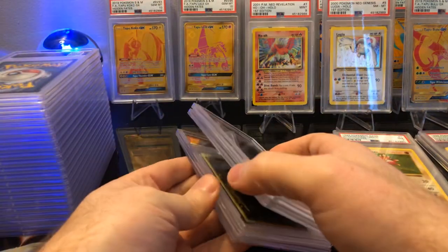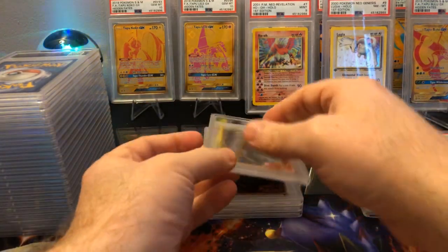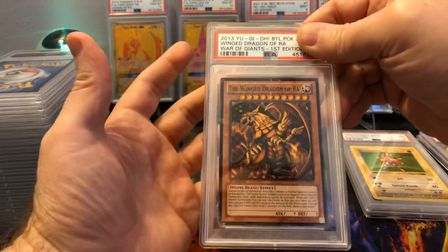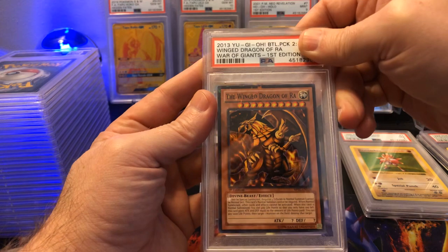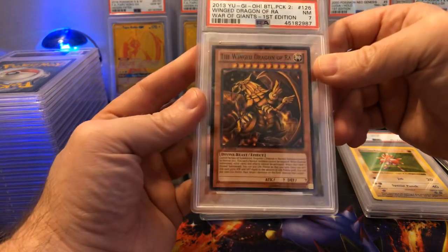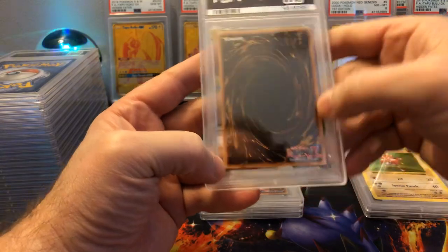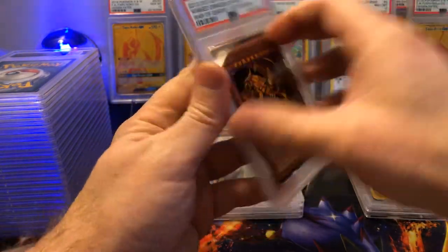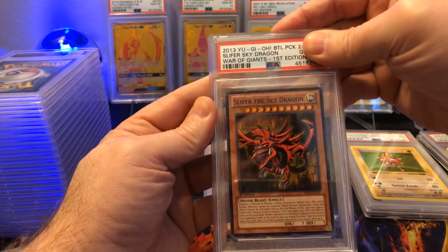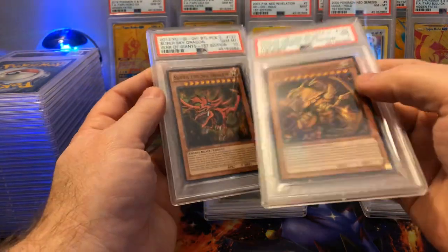Alright, looks like we got some Yu-Gi-Oh cards. We'll just go over them now and mix it up a little bit. This is Winged Dragon of Ra from the Battle Pack — first edition, War of Giants. I'm trying to get each of the Egyptian Gods; I absolutely love them. Hoping for Gem Mint 10 — it's gonna be a 7. Yu-Gi-Oh cards have that off-color around the edges so it's hard to tell condition. Then Slifer the Sky Dragon, also first edition War of Giants — Gem Mint 10! So what's the difference between these two? Must be some scratches on the holo or something.